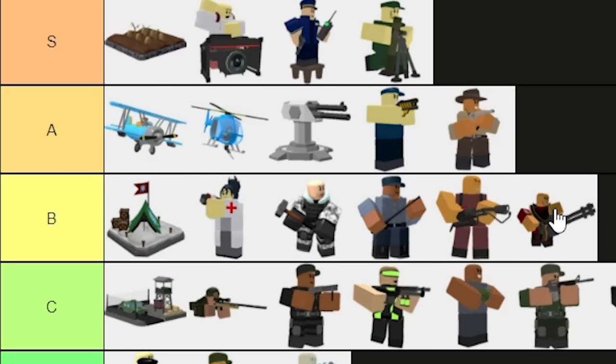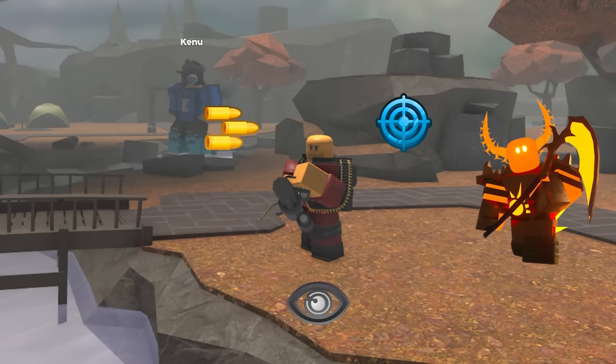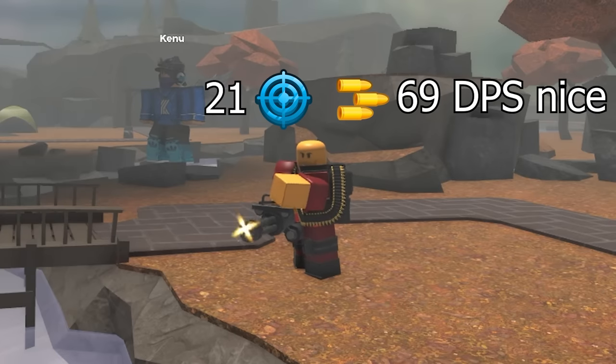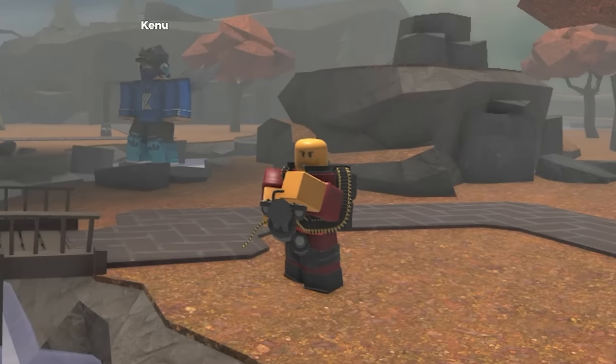Now, as for Minigunner itself, I'd have to say B-tier. Sure, it's a jack-of-all-trades tower that's really great at molten mode especially. However, it has a few drawbacks — namely poor range and somewhat lacking max damage on harder modes. This is evened out by it having no placement limit, making it great when playing solo.